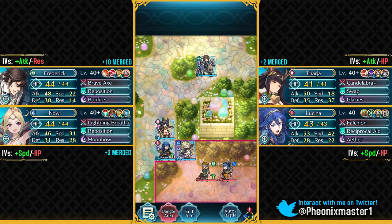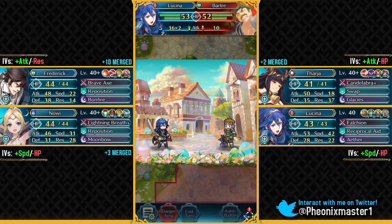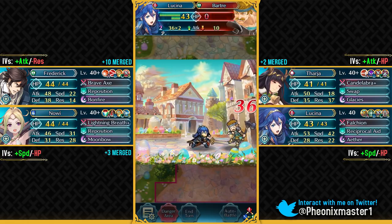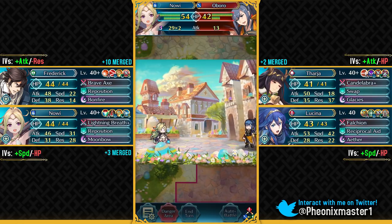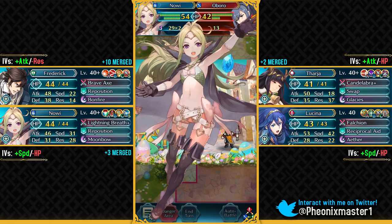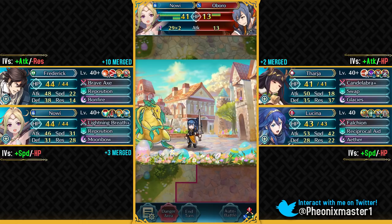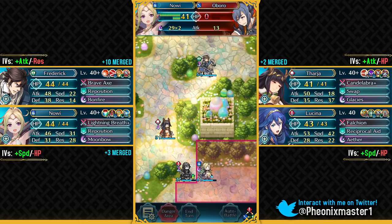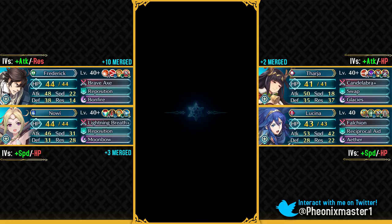The main problem with Masked Lucina is that she does not even have a skill, so for those people who do not really want to use her, there's nothing from her that you can make use of. If she had Aether, people would have used that to give their units Aether because Aether is a very expensive special along with Galeforce, and it does give you a lot of Arena points. It would have definitely helped some free-to-play players stay in Tier 20 Arena. But Masked Lucina does not have any skills, so that's why it's pretty disappointing.